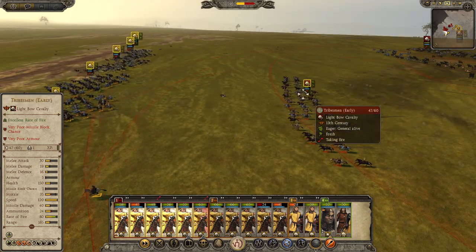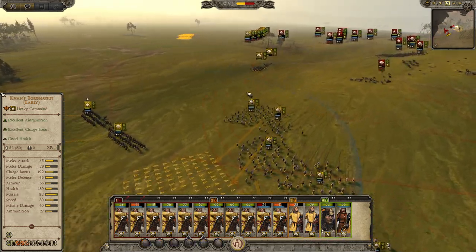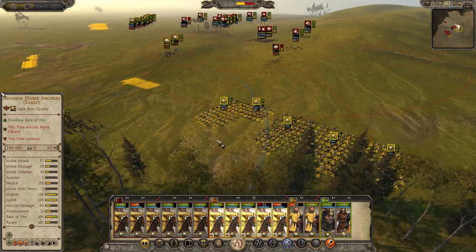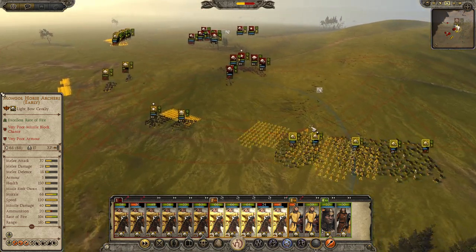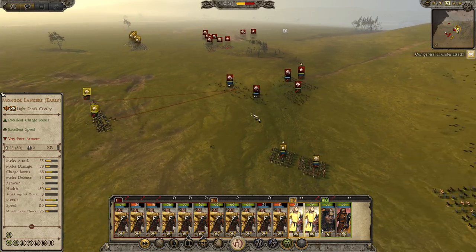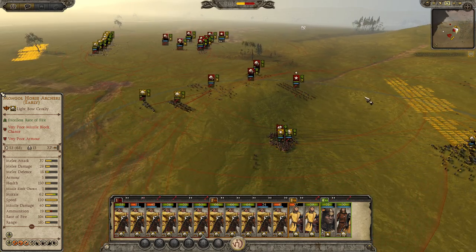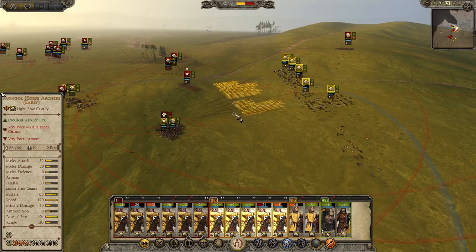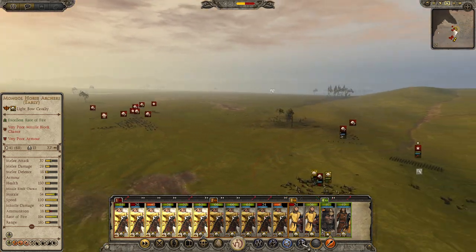Wait, are they charging us with tribesmen? Yeah, I don't think that's how that works. Another thing you want to do is keep in constant motion with everything - I'm retreating right now. What that means is their shots don't really hit me. I also don't really hit them, but that's kind of besides the point. Because what's the point is that I'm now gonna surround their General - or at least I'm gonna try to. We're going in from the front and also kind of from the back at the same time.